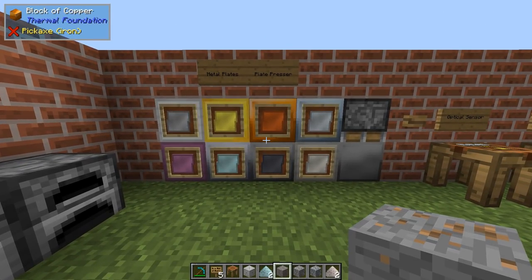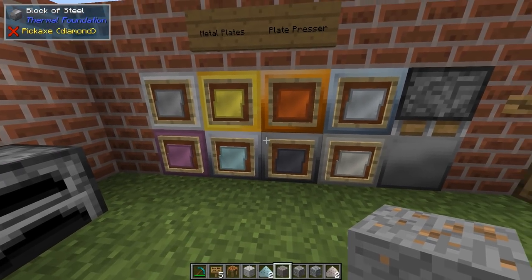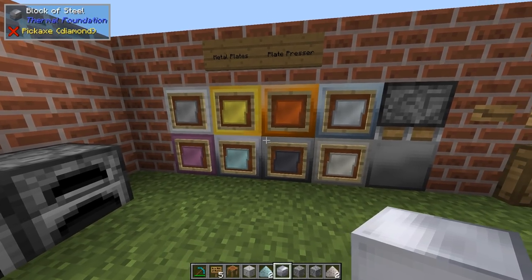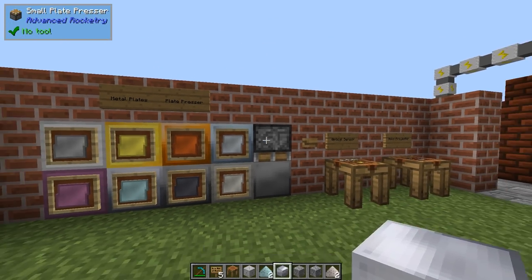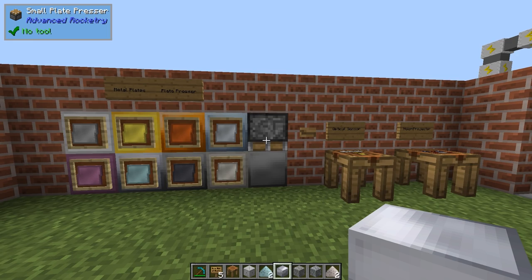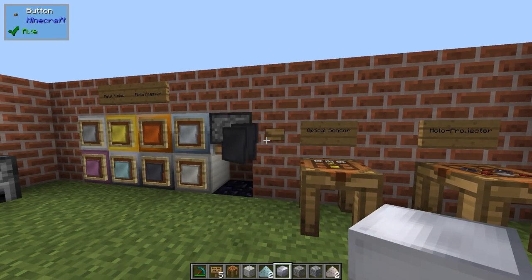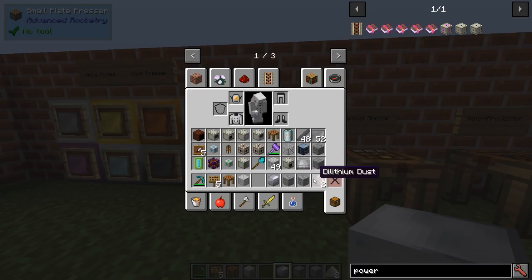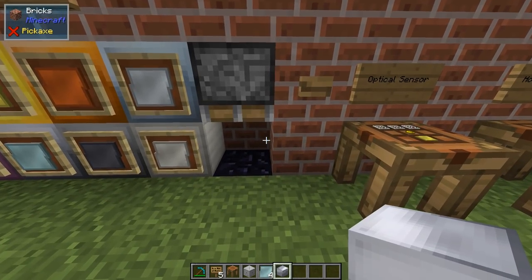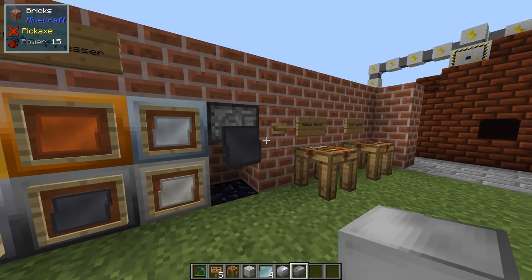After you have that, you can actually make some blocks. They look like what you'd expect - blocks of aluminium - and they are crafted like normal blocks, nothing strange with that. The good thing now is that we can use the small plate presser to place a block of steel down beneath. A block of aluminium will give you aluminium plates, steel and so on. You get four plates from one block.